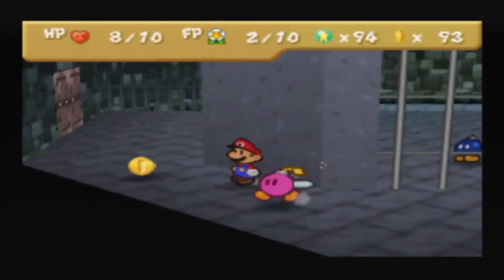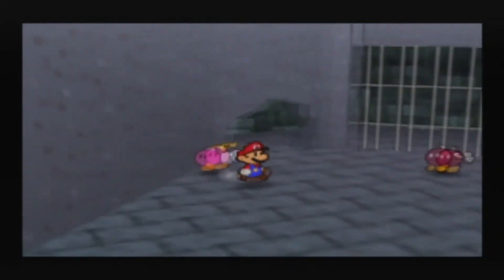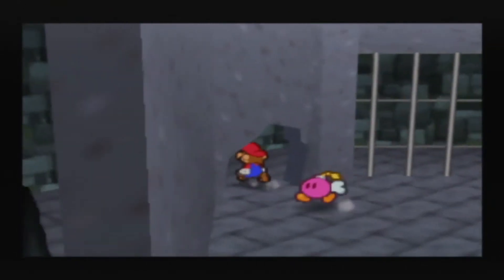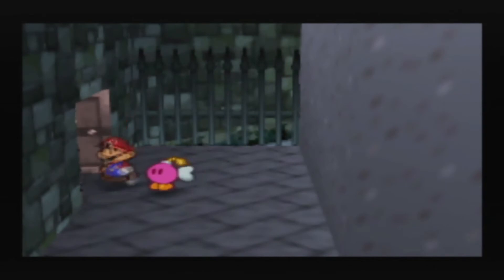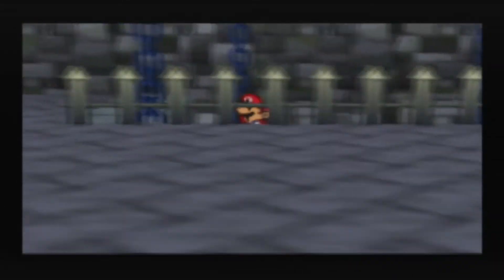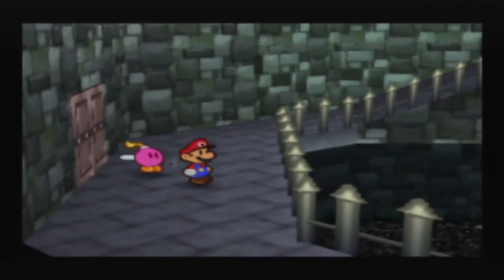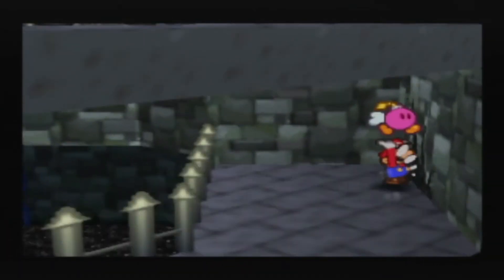Sometimes I surprise myself. Power Bounce must be easier to do in Paper Mario than it is in Thousand Year Door because it was really easy to pull off — I was really shocked at how easy it is. Though since I mentioned Thousand Year Door, I have actually been playing through it again just to kind of see if it was as good as I remember, considering I now have a friend who shares her name with one of the characters from the game. I owe it to myself to beat Thousand Year Door. Yeah, it's a really good time — just as good as I remember.